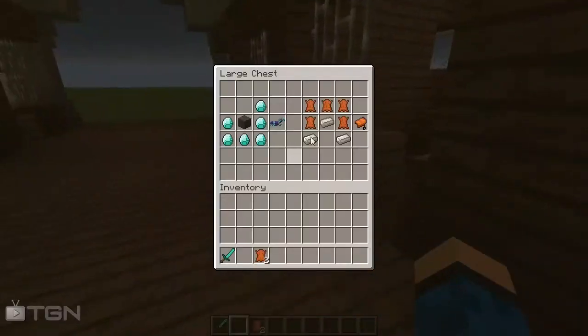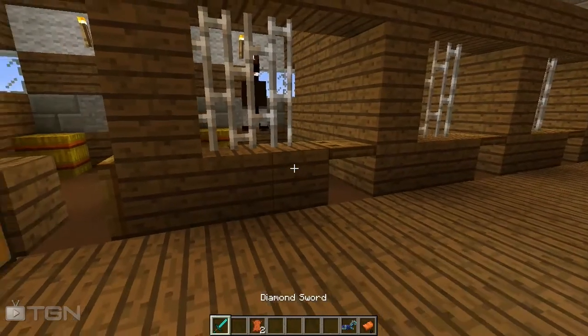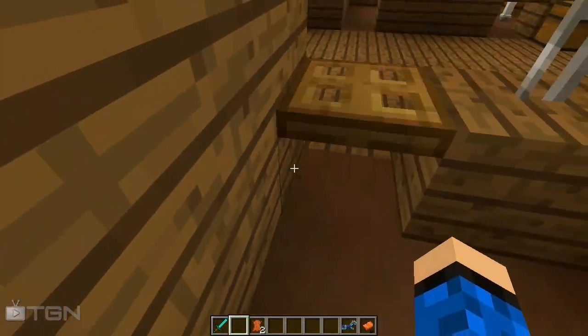Let's pick a horse first of all. We're going to pick a saddle and diamond horse armor — it looks good with my diamond sword. So let's pick a horse now. Let's go for this one.